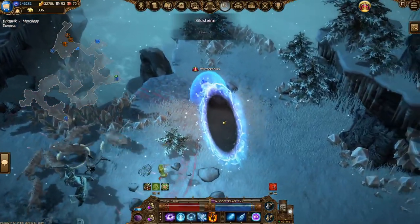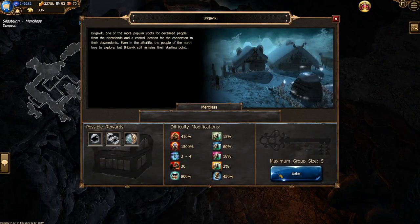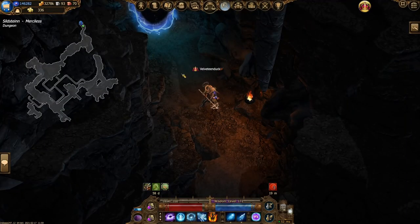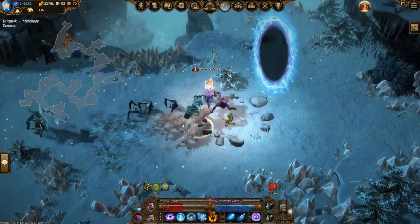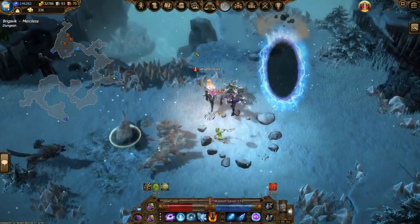Thirdly, another tip for Lingering Memories portal searching which is a little bit slower, but better for free players. Use the portal to Sildestine to reset repeatedly. Sometimes there is a scam swirl just north of this portal.